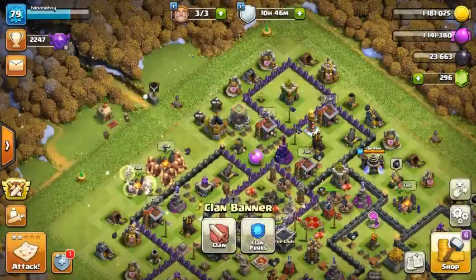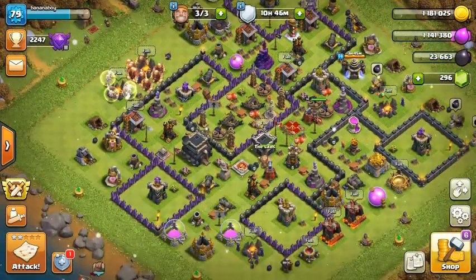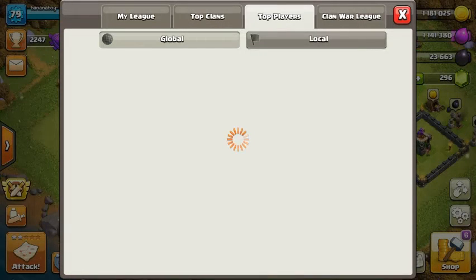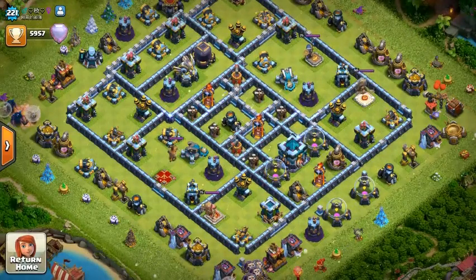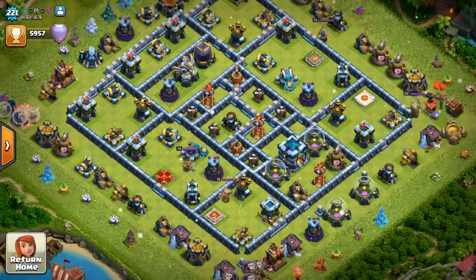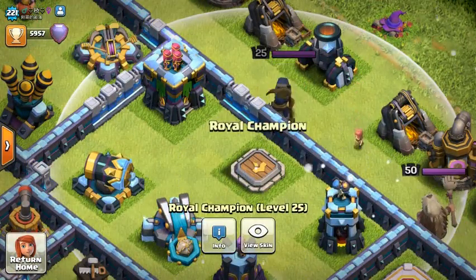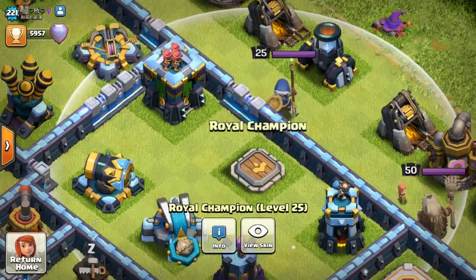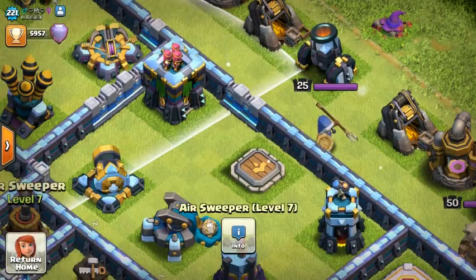Let's have a look at what the top players have done with the update. I'm also going to be doing a separate video later about the two new super troops — not covering that here. Where's the Royal Champion? Because there are five new levels — oh my god, they've already got a level 25 Royal Champion, which is incredible. And we've got this wonderful 'View Skin' button.